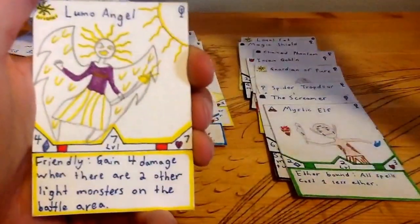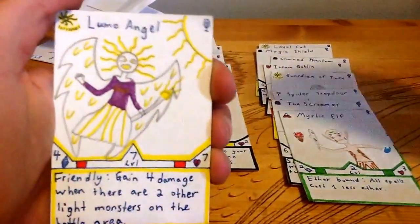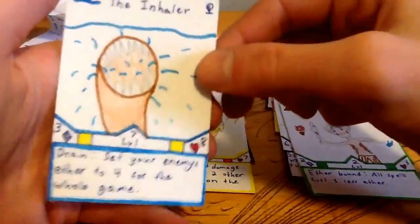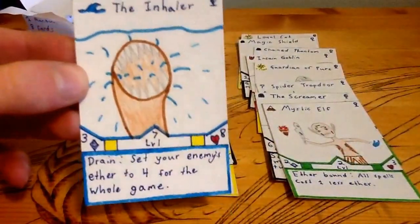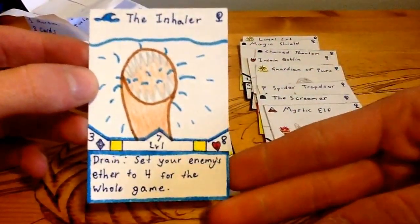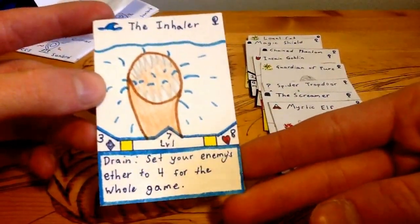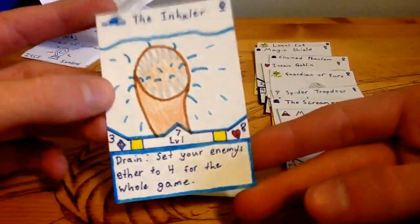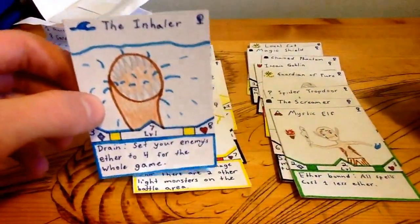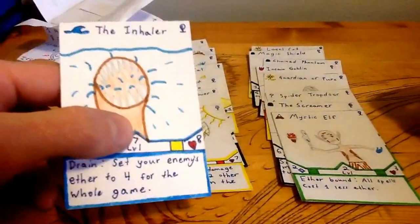Our rare is Lumo Angel — one of the first rares, actually the first rare I made. And now our random card. Please be a champion. Nope! Not a champion. It's an uncommon, but it's also one of the newer cards I made — The Inhaler, Sea Dimension. Three attack, eight health, but for level seven, so you have to wait a long time before you can get it out. Really good ability: Drain — set your enemy's Aether to four for the whole game. Pretty good. I've made quite a lot of cards that deal with Aether, monsters or spells, that are new, such as the Inhaler.